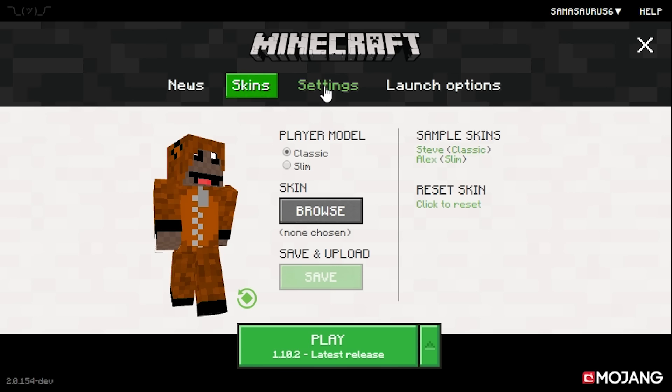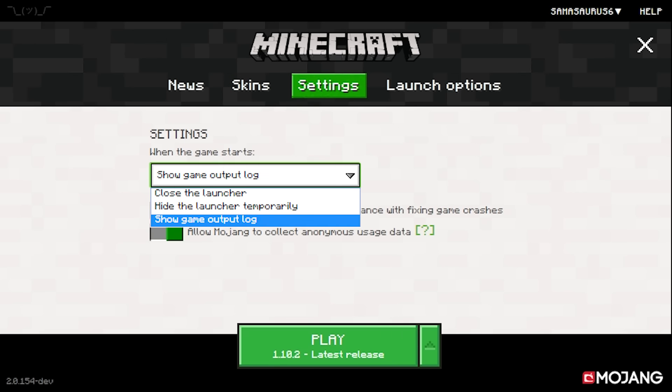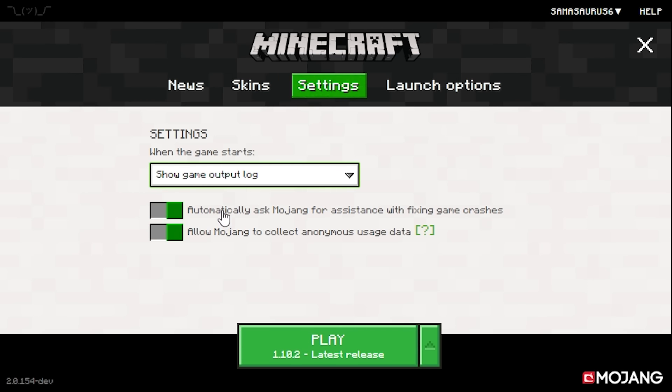Then we've got the launcher settings — it's fairly basic. When the game starts you can either close the launcher, hide the launcher temporarily, or show the game output log. I personally am going to have the game output log on because it's very useful when you're working with resource packs to see any errors in the resource pack. Then there's the option to automatically ask Mojang for assistance and allow Mojang to collect anonymous usage data. I would kind of like an option for a darker theme because this white background is a bit glaring, but other than that I'm not sure what else it could really add.